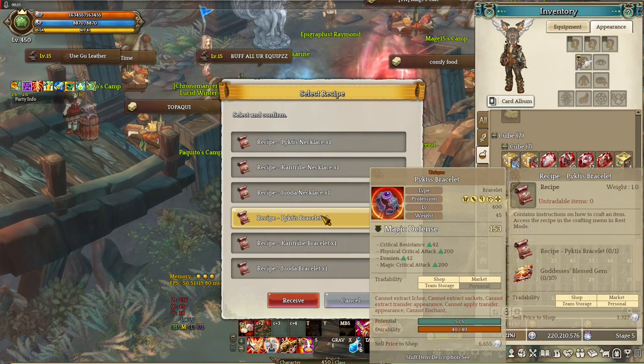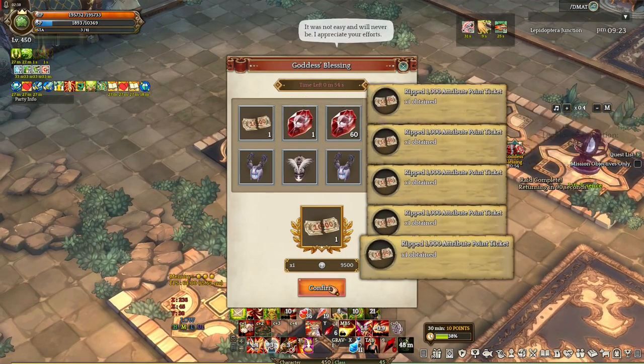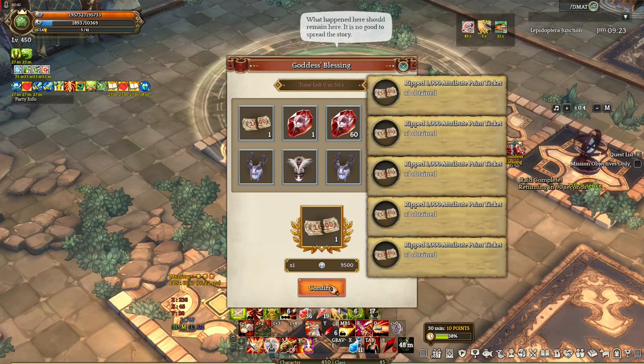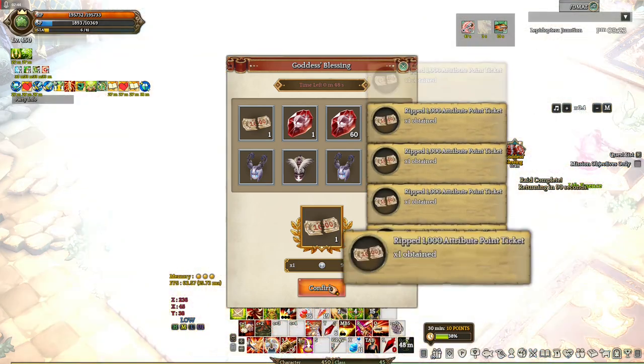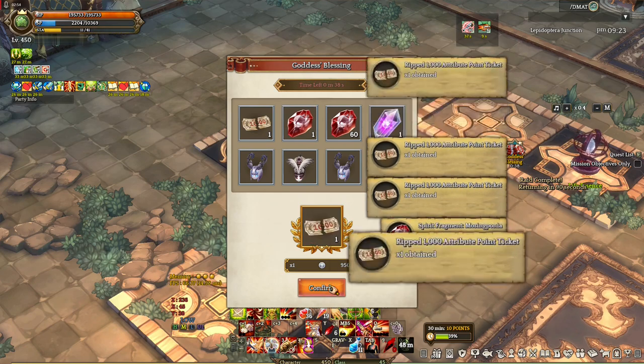Now the gambling system. Rolling one time in this system consumes 9.5k silver — keep that in mind. As for the rewards, we can get the Ripped 1000 Attribute Point Ticket, and getting 100 pieces of this will get you 1 piece of 1000 Attribute Points. This is the item that you will get almost always.